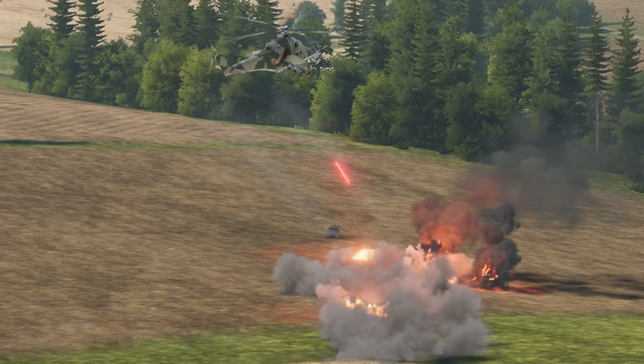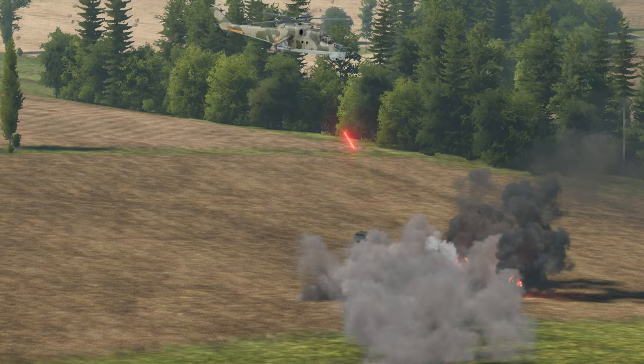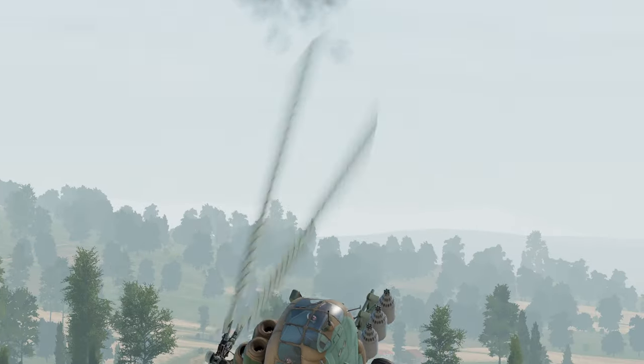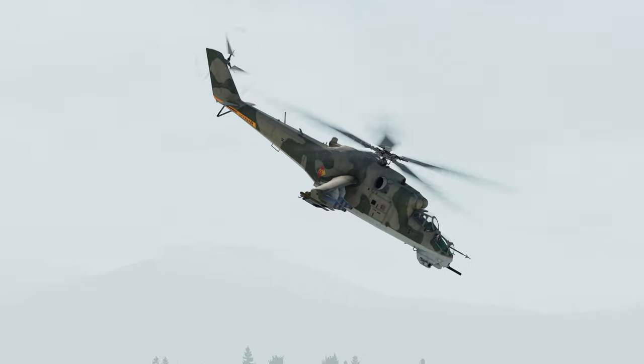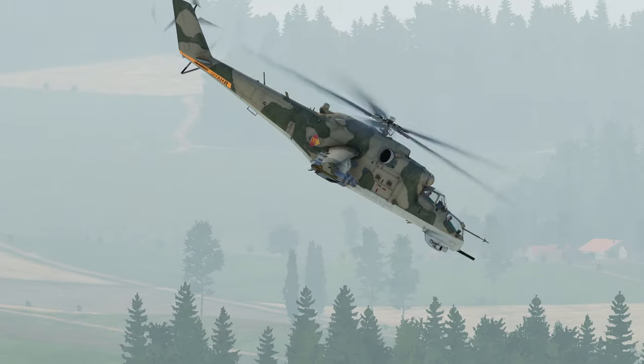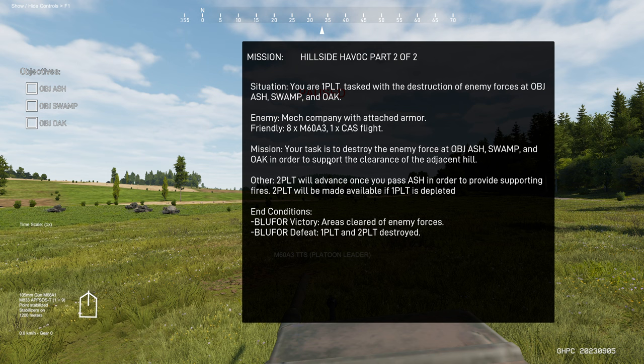Even though Gunner Heat PC is still a work in progress with some of the mechanics, you can try to utilize spacing and the terrain for cover. I hope you guys find this helpful and educational. I'll be doing a mission that involves an enemy helicopter in the area of operation while we attempt to capture some key objectives. The mission is called Hillside Havoc Part 2 of 2. You can check out Part 1 in my previous video called How to Attack as a Company.